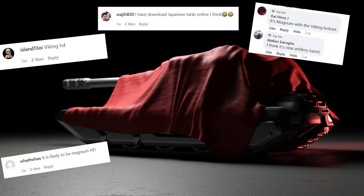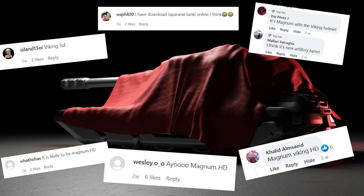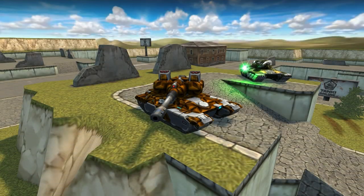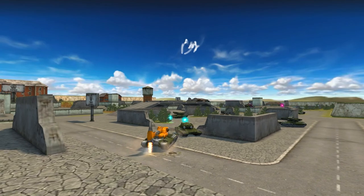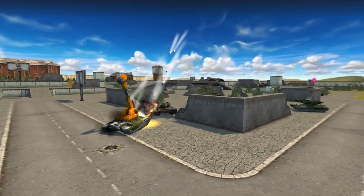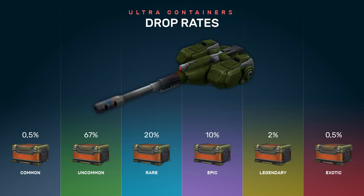Before we announced it, we made a few posts on our social media pages, and many of you thought it was just a new HD skin for Shaft or Magnum. Now you know for sure — this is something totally new. The turret called Scorpion first appeared in the Arms Race event mode 2 weeks ago, and starting from today, it is in the early access stage.